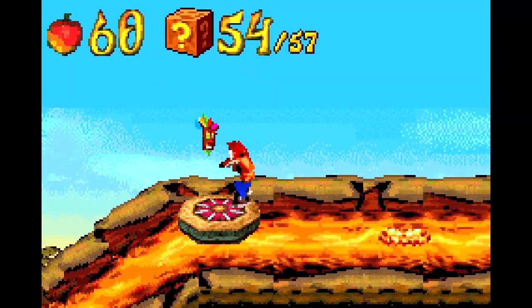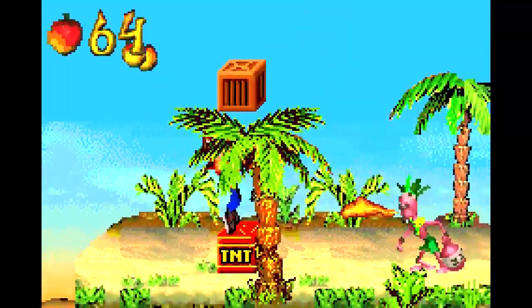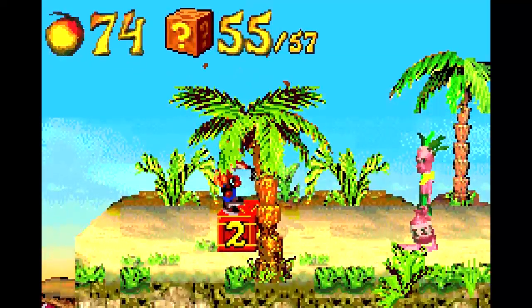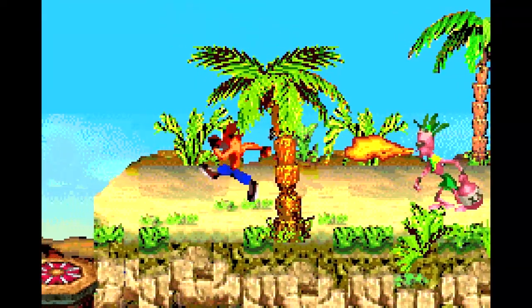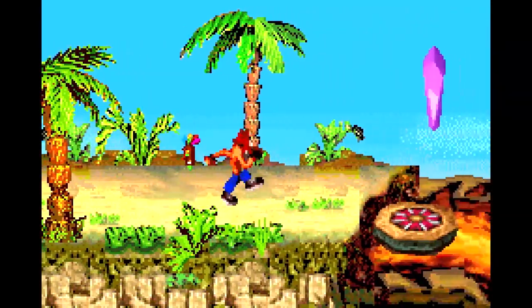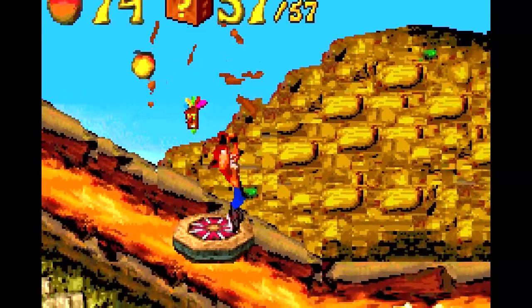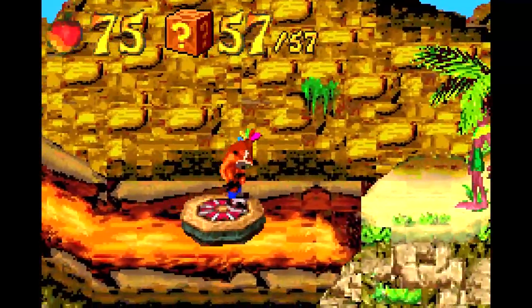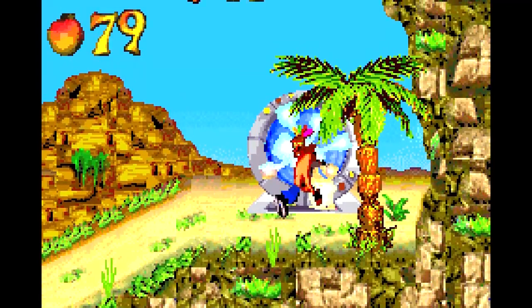Now pay attention up ahead — you'll see some bubbling in the lava, indicating a lava bubble that's going to jump out of the ground. Careful not to give yourself a hot foot because of that. We'll just let him breathe his fire and move right across. Here's our crystal and the last box. There should be one more lava bubble — right there. Another lab assistant waiting for us, and that's the end of the level.